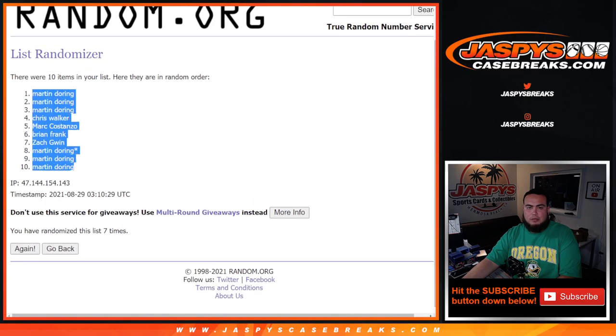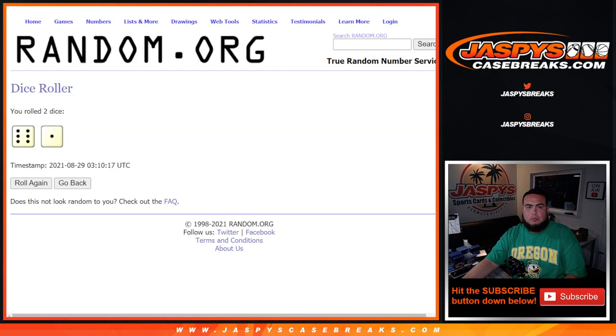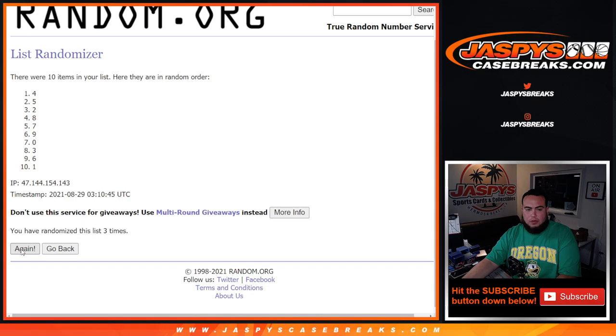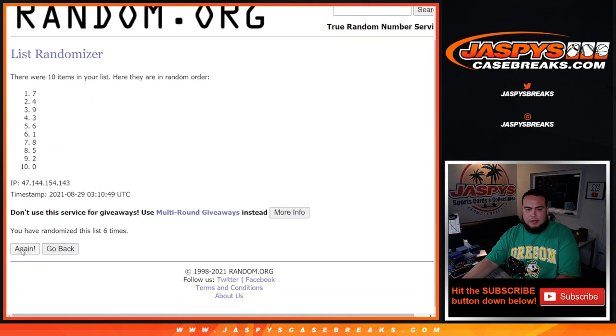Martin down to Martin: one, two, three, four, five, six.